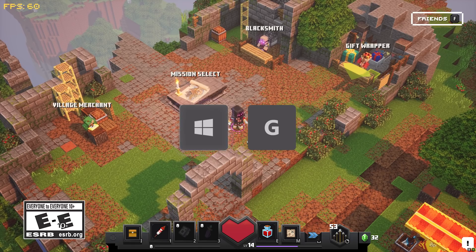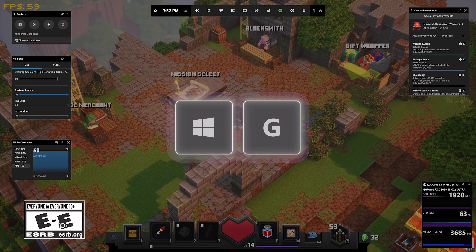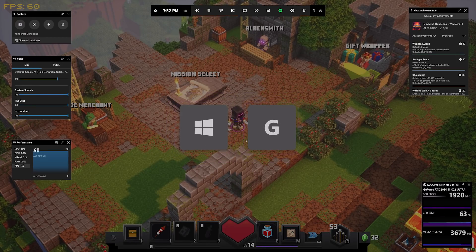So let's start with some 101. What is Game Bar? Game Bar is a PC gaming overlay with all kinds of built-in utility and experiences to enhance your PC gaming. You can press the Windows key and G to bring it up at any time and get to all that good stuff without ever needing to leave your game.